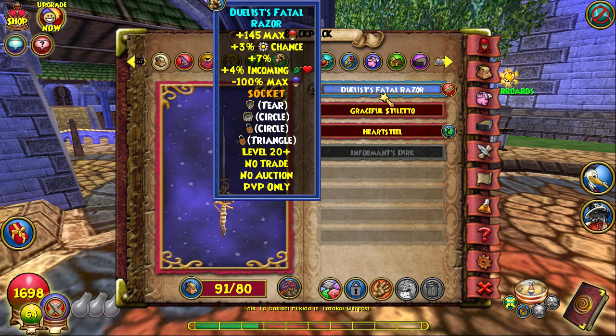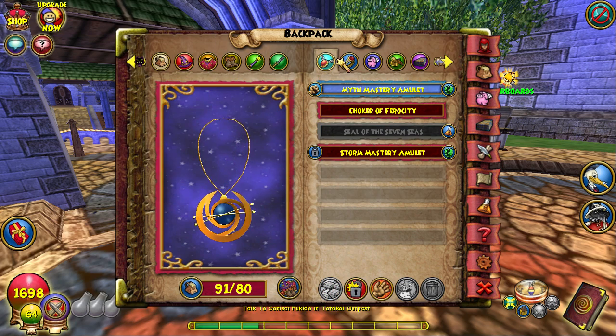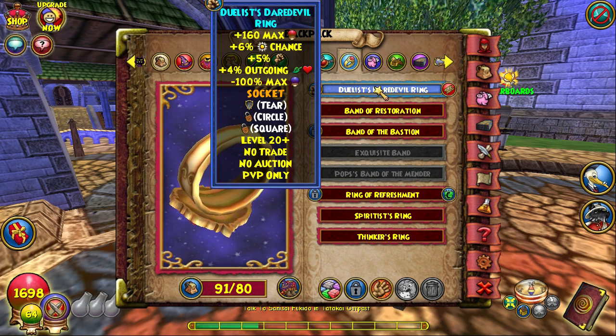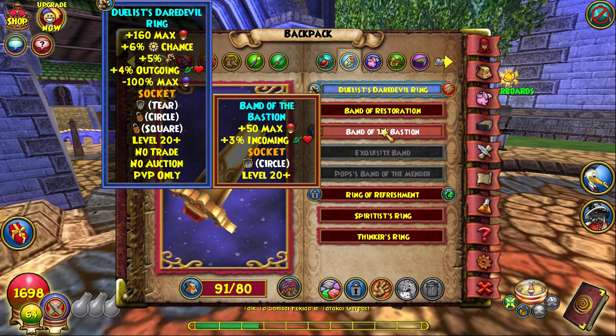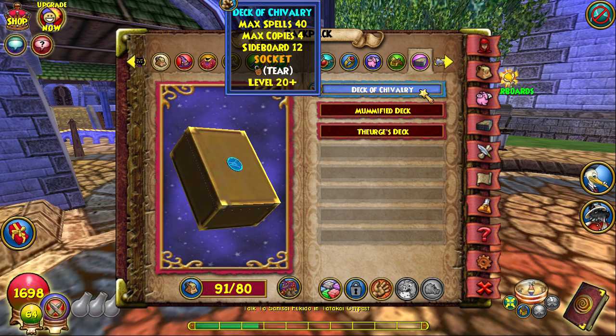For my athame I have the Duelist Fatal Razor — definitely recommend getting that; if you don't, maybe use the Heart Steel. For my amulet I have the Myth Master amulet. For my ring I have the Duelist Daredevil ring, the PvP ring — definitely try to get that if you can. For my pet it gives me 10% resist, may cast fortify, may cast fairy, and plus 6% life damage. I still need to train it to mega — I'm a bit scared of what talent it might get. I also have a 4% incoming jewel socketed on the pet to boost incoming, which is basically what you want as life.